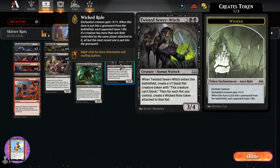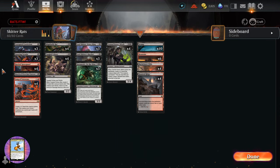We have Twisted Sewer-Witch — a human warlock, 3/4 for three and two black. When it enters, create a 1/1 black rat token, then for each rat you control create a Wicked Role token attached to that rat. The Wicked Role aura gives plus 1/plus 1, and when it's put into a graveyard from the battlefield, each opponent loses one life. So that's another win condition — bring out a second Twisted Sewer-Witch and all those auras dropping deals a ton of damage.